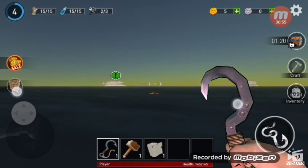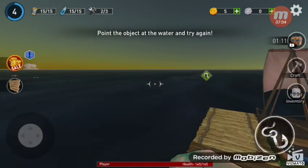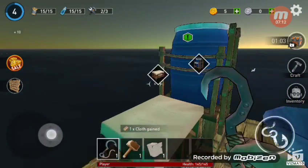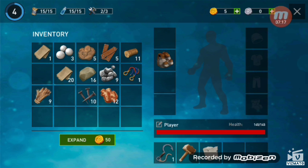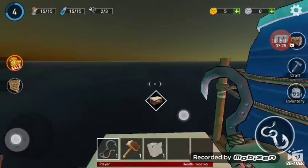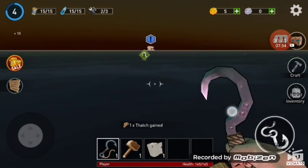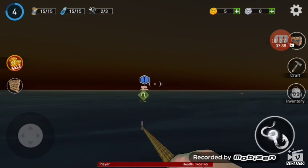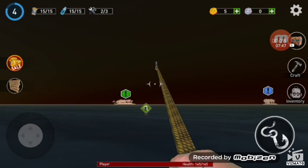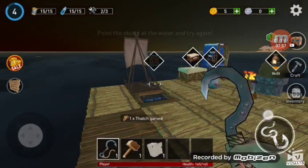That thing over there should be craftable. Let's grab that and the other items nearby. Let's check our inventory — we still don't have enough stash. Oh, there's one more item right here — yes, that's a stash! We can move on to the next thing. We gained one wooden board. This is actually hard. Let's get that — again a stash, yes it is!